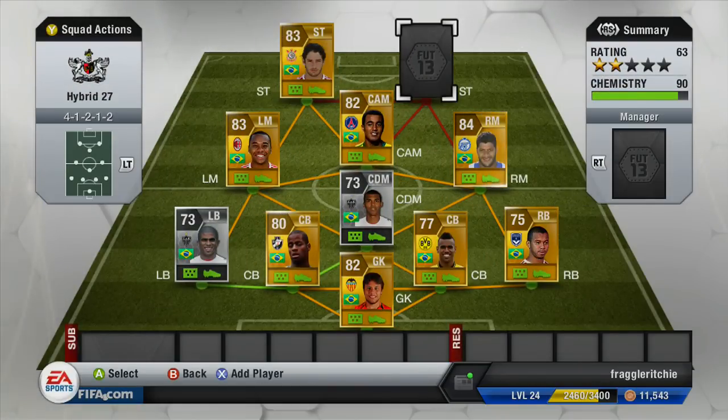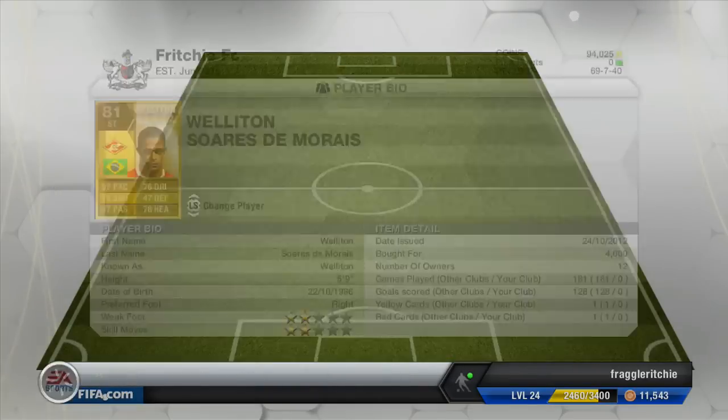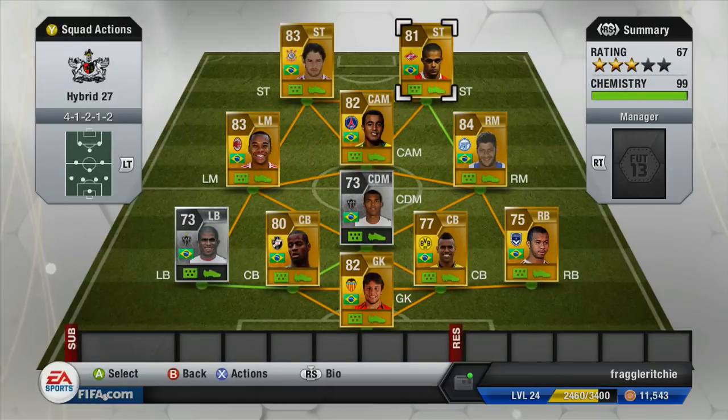Our second striker is Wellington from the Russian league — a phenomenal player for just 4,000 coins. He has 92 pace, 76 dribbling, 79 shooting, 78 heading, four-star weak foot, and four-star skill moves. He is so pacey no one can catch him. This team cost me just around 75k in total and it has to be one of the best teams I've played with so far.